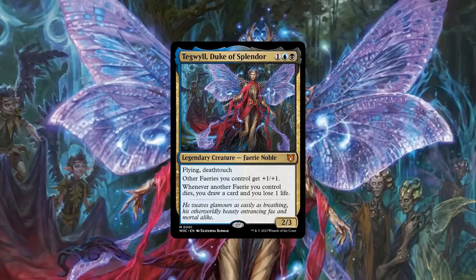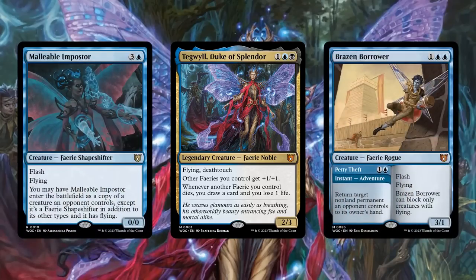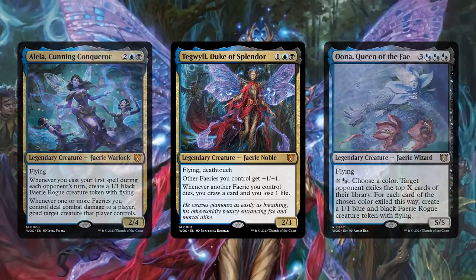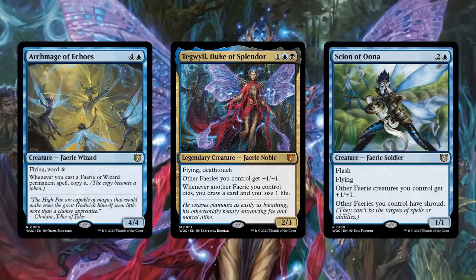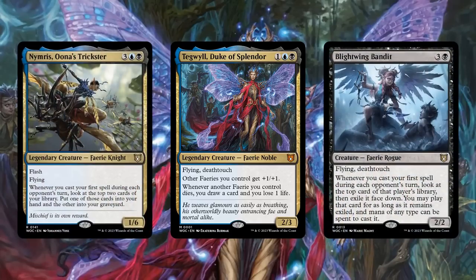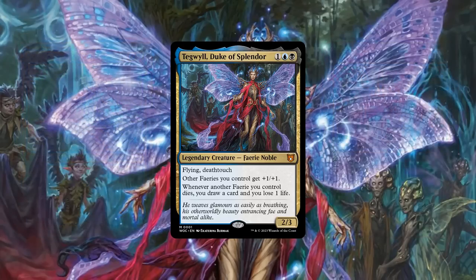So as we can see based on his abilities, Tegwil is clearly a fairy tribal commander, aiming to empower his tribe while they're in play and generate value off of them as they die off. As expected, the base build does an admirable job at reflecting this playstyle, including a solid number of both new and old fairies, a decent amount of fairy token creation, plenty of tribal support cards, and a flash sub-theme that takes advantage of all the flash-speed fairies and instants the base build has. But as usual, there's always room for improvement.